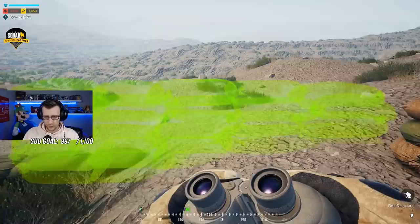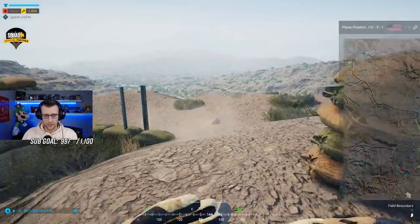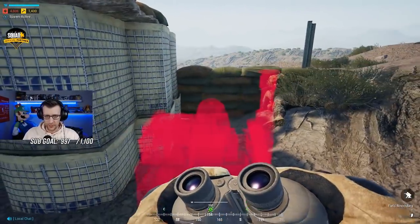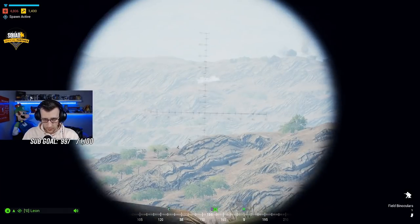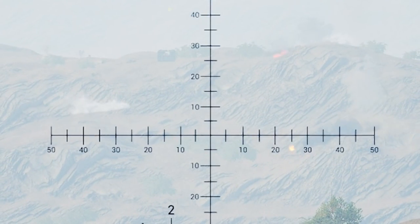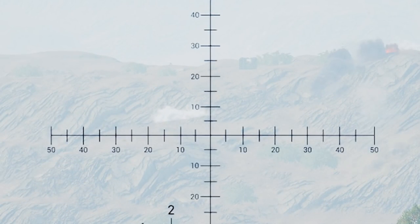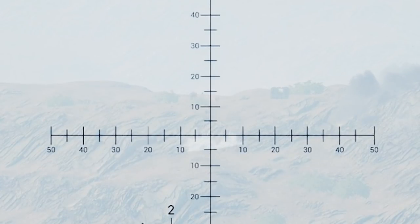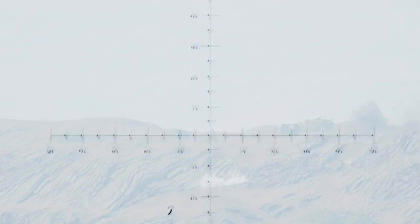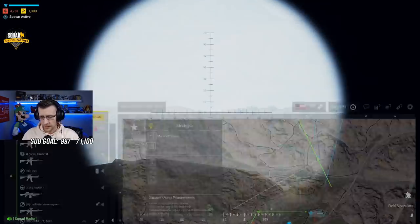One more sandbag right here. In an ammo crate. Mortars are short — about a third and a half short. Add like a hundred meters. Add a hundred. You need to add a hundred meters from your current range.